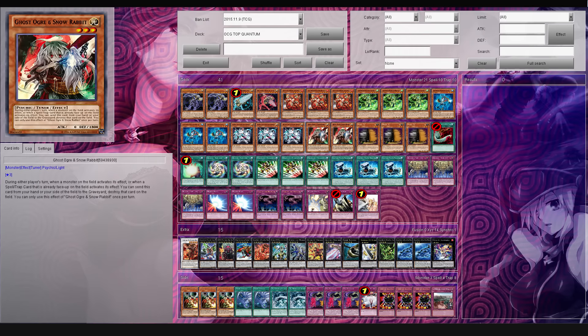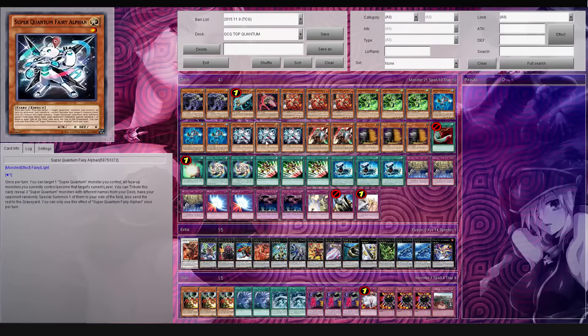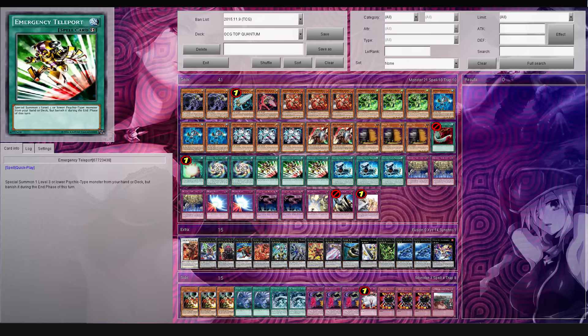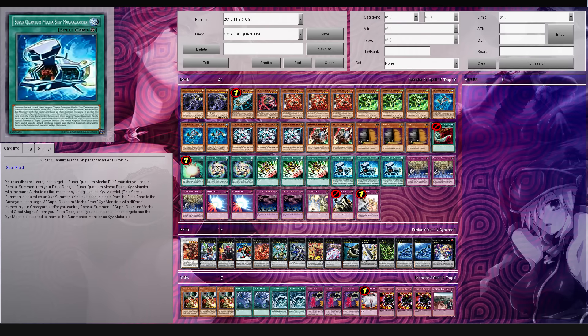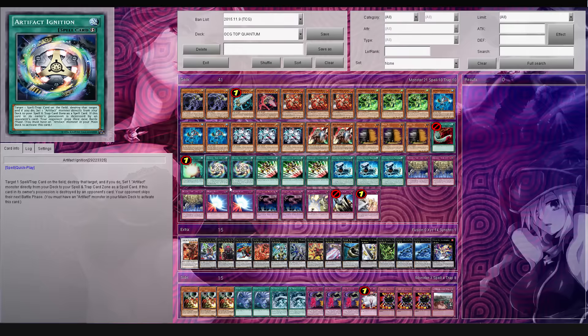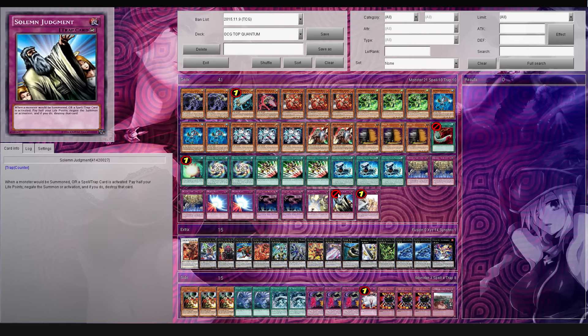Then we have two copies of Ghost Ogre and Snow Rabbit, three Maxi, one Harpy's Feather Duster, one Soul Charge, two Artifact Ignition, three Emergency Teleport, three of the Field Spell - the Super Quantum Mecha Ship, three copies of Artifact Sanctum, two Mirror Force, two Call of the Haunted, one Solemn Notice, one Solemn Judgment, and Solemn Warning.